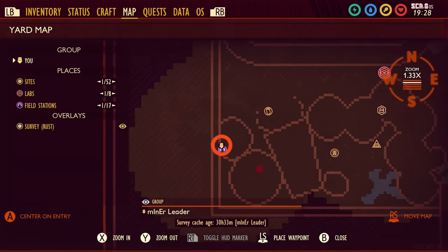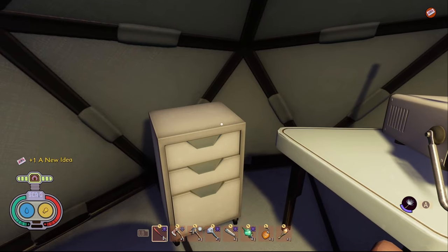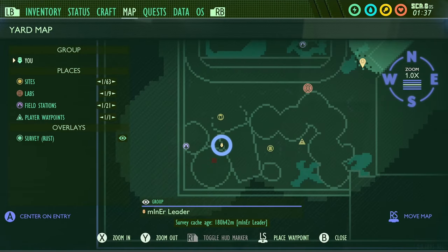The first piece of data in Time Ominous is a tape called A New Idea. This tape is in the field station right here in the bottom left corner of the map. The second tape from Time Ominous is over here inside of the trash can.